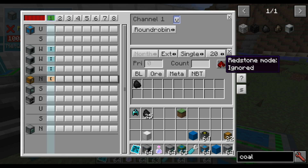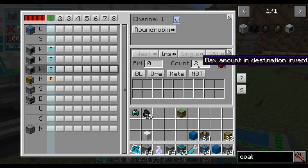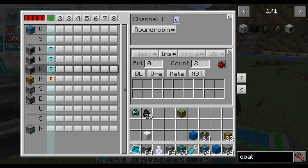You can enable redstone mode, but that's not implemented yet. And you can say how much to keep — for extract mode that means don't extract if the number goes below this amount, and for insertion it means maximum amount. You can also specify priority, so instead of round-robin it will insert in priority order.